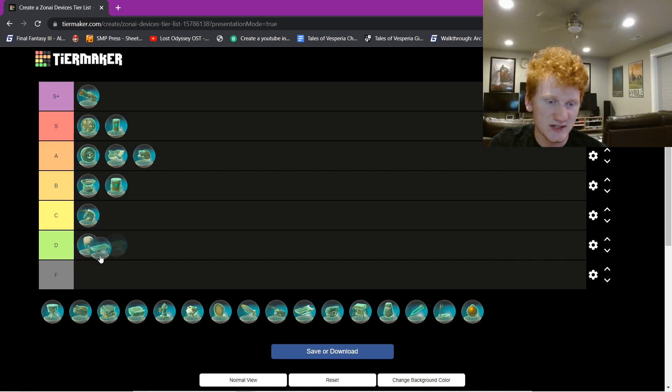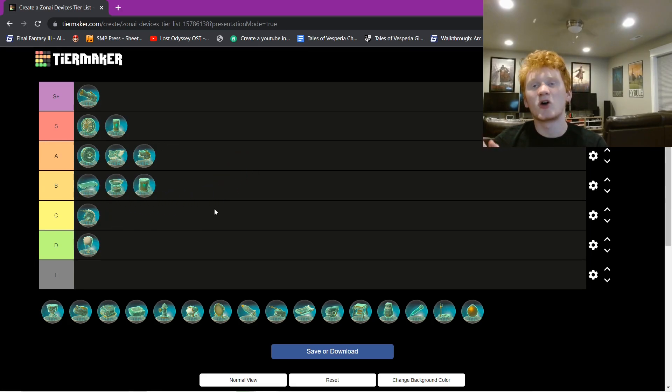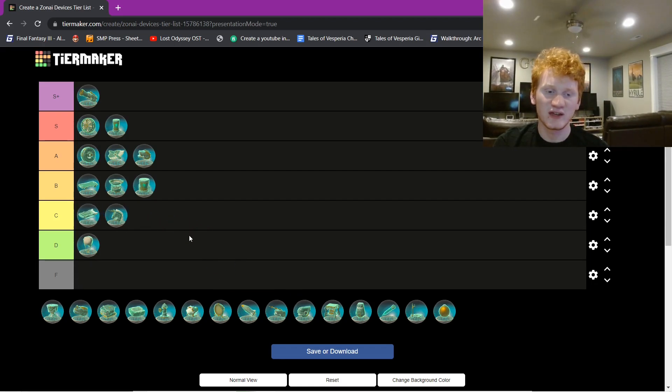Carts — I was going to say D tier, but I forget you can attach them to your shield, so I changed my mind. I'm going to put them top of B tier. Carts on the Hylian shield — I like it. It makes shield surfing such a vibe. Otherwise carts are kind of bad, but since I love attaching them to my Hylian shield, I'll put carts in B tier. Same with the sled, but to a worse degree — I'll put sled in B tier too, next to carts. Not my favorite, but they're still good.